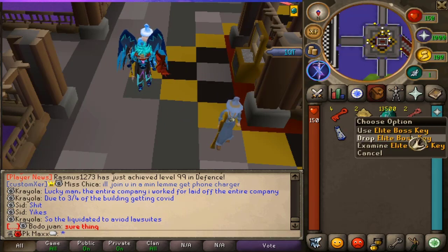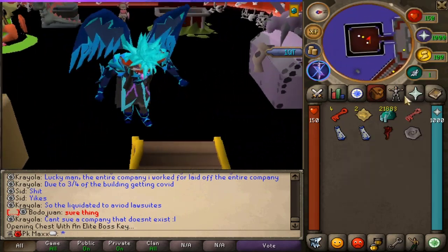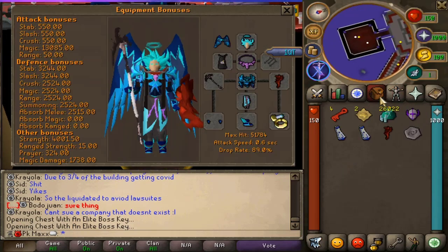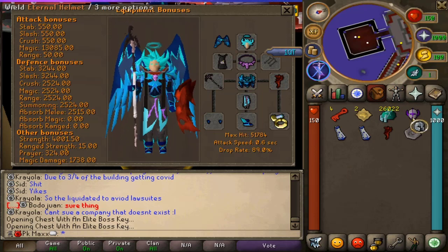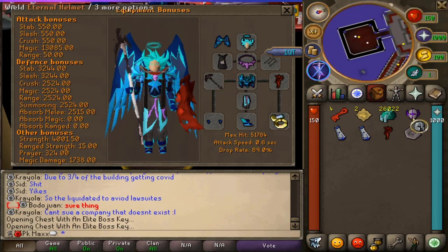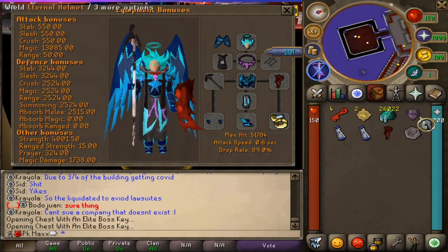Going to the chest to use the elite boss key — give us something good. We get a demonic shield, which we already have, so no upgrade. Then we get an Eternal Helmet — that looks interesting. It's a massive upgrade! Look at the magic — that's like 4,000 more damage. Let's go!